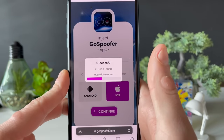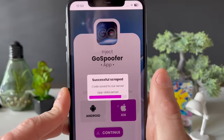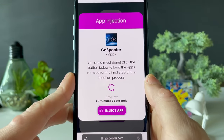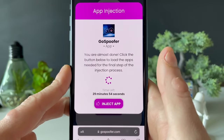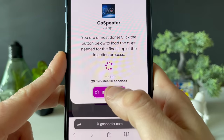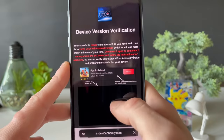Once this all loads up nicely we get the Pokemon Go spoofer. Okay, so the injection for the spoofer app says you're almost done — click the button below to load the apps needed for the final step of the injection process. We have 30 minutes for it, so click on Inject App and we will be redirected to the next part.